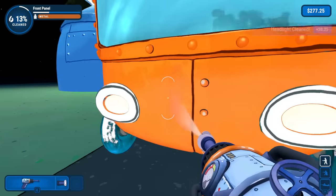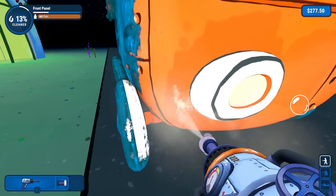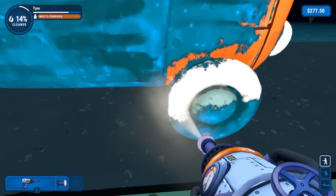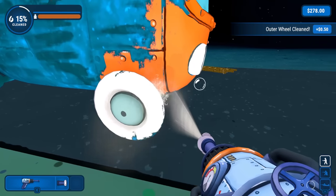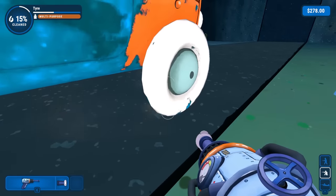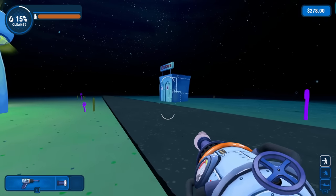There we go — we got that one headlight cleaned. We're gonna make this one a quick drop; I have a feeling we'll be able to get through this pretty fast. Over here we got this nice white tire underneath all this sand. Let's try to — oh, what was that noise? Whoa, some creepy noises happening around here.